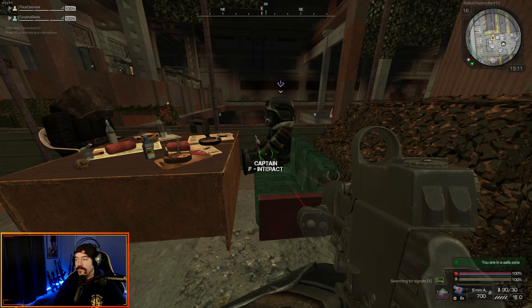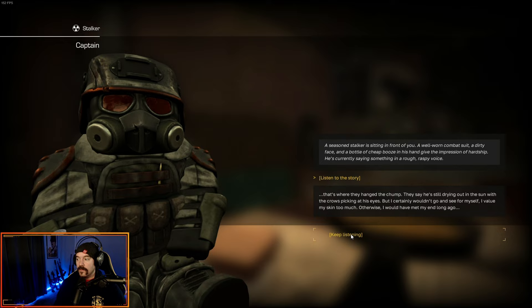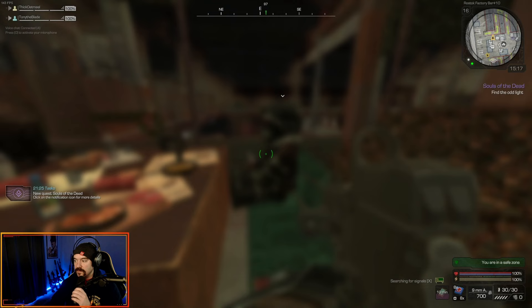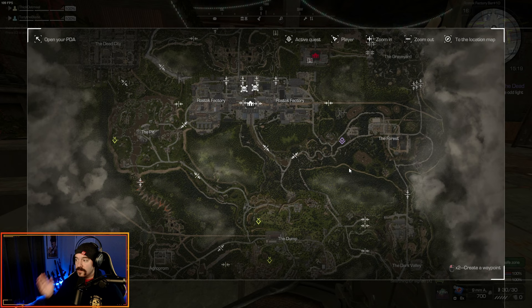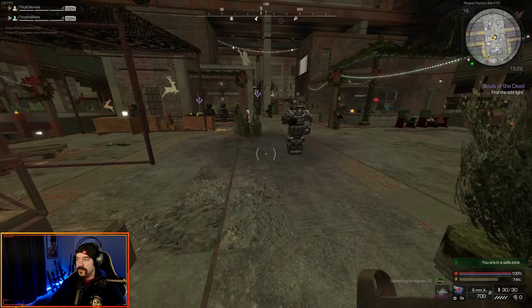Welcome back folks. Today we're going to be starting up a quest from Captain in the bar. This is going to lead eventually to one of two different RPDs, and the way I'm going is the best of the two — it's actually a really good gun. So for the Captain, he's going to give you a quest called Souls of the Dead. Fair warning, this is going to take you into the forest, which is a stalker-heavy zone because it's one of their zones, and you have to be there at a certain time of day.